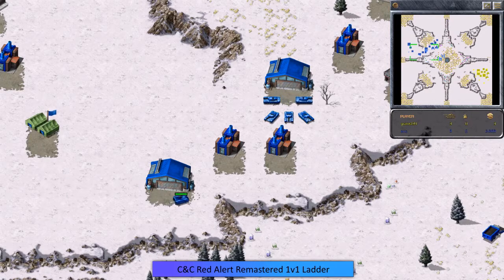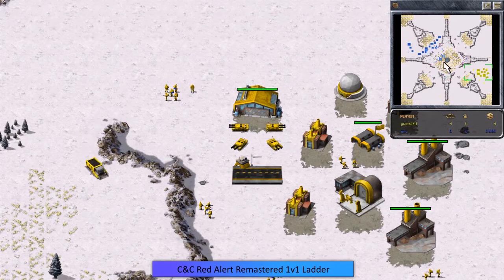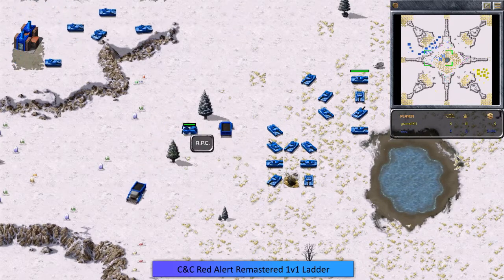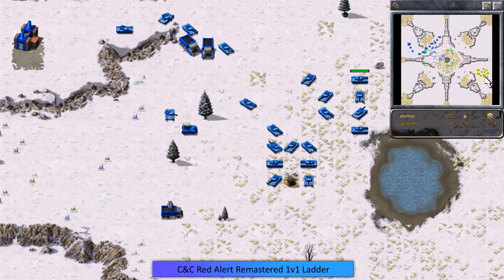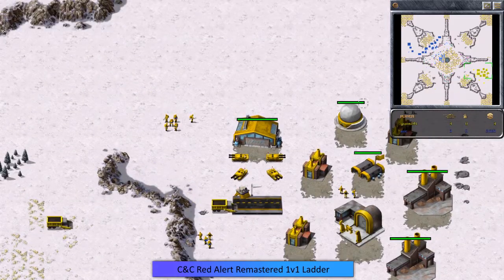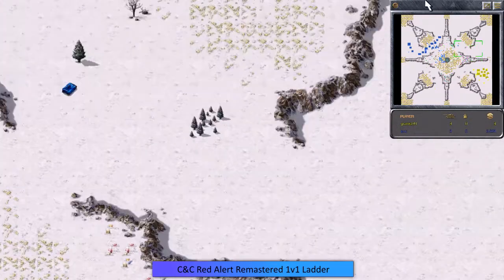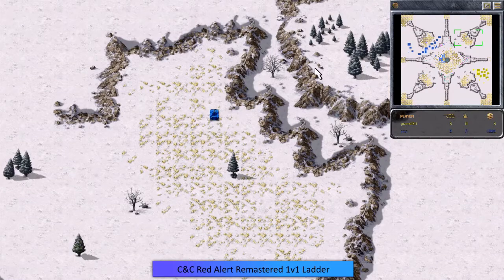Eric has a Tanya of all things, and the APC is going to look to take her over to Grams' base and do some serious damage. The APC will move much quicker than Tanya on foot, so he's probably going to try to sneak this in around the back. Tanya is basically one-hit, one-kill on a building — once you click on a building, it's gone. If he can get her in there and unload without losing her, he'll be doing a lot of damage.